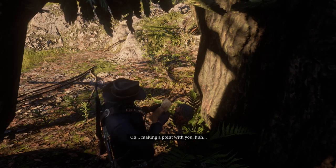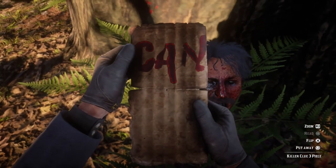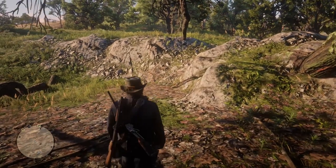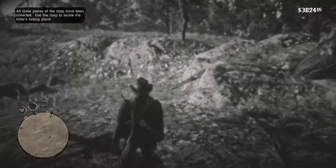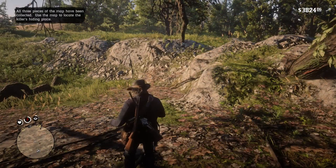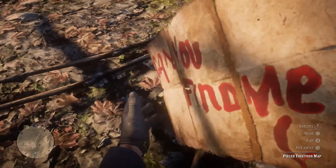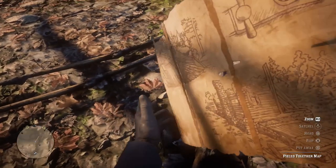Once you've collected all three, open up your satchel and all three parts of the map will be connected. There's a combination visible on the map — Arthur will remember it for you. On the front you can see some trees hinting at a location, and on the back it says 'Can you find me?' And of course we can — that's what we're going to do right now.